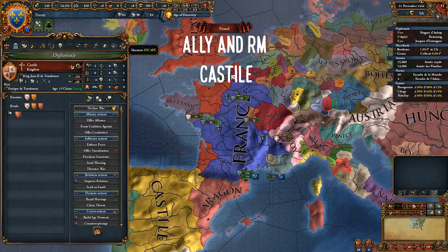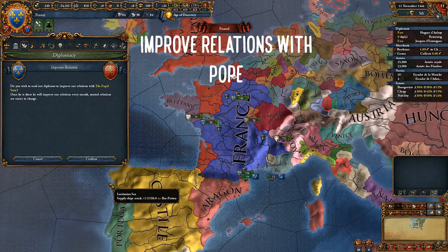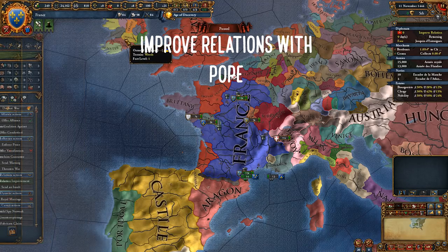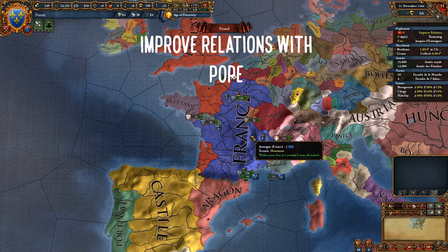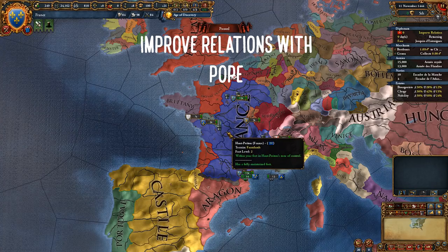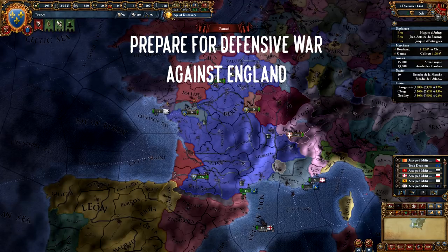Ally and Royal Marriage Castile, and improve relations with the Papal State so you don't get excommunicated. Some games the Papal State starts as hostile towards France and they will excommunicate you. You can consider restarting until the Papal State isn't hostile too, as excommunication is brutal — the negative opinion modifier with all Catholic nations is really painful, especially combined with the AE opinion modifiers. Move your 13-stack near Laborde and the 15-stack near Seine in anticipation for the Surrender of Maine event.